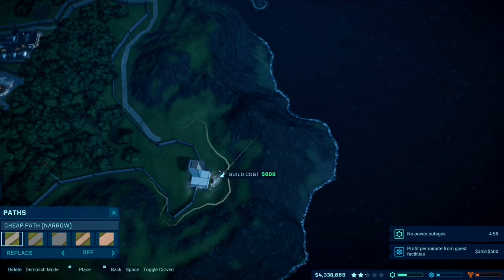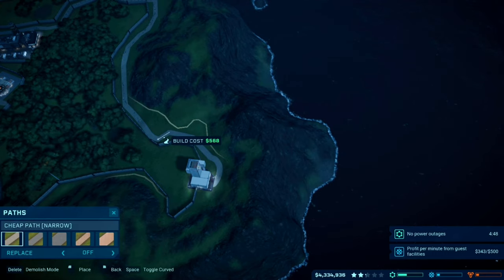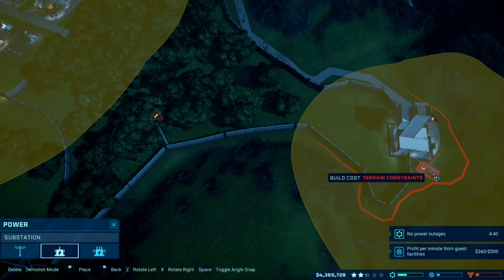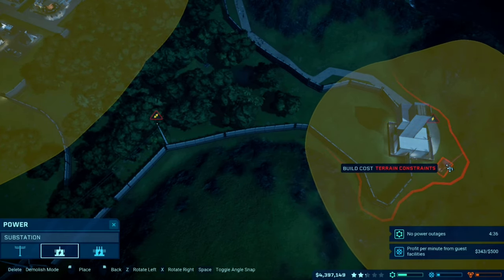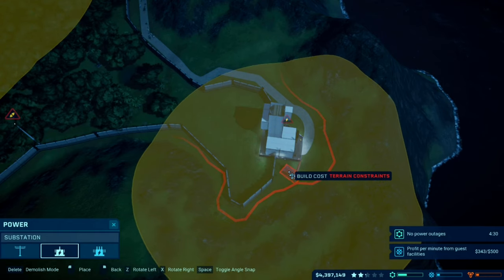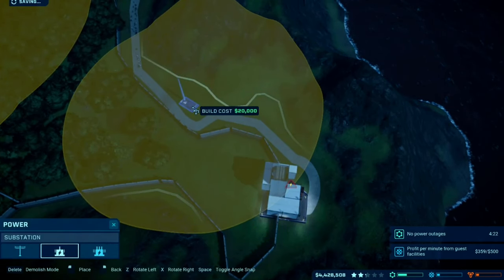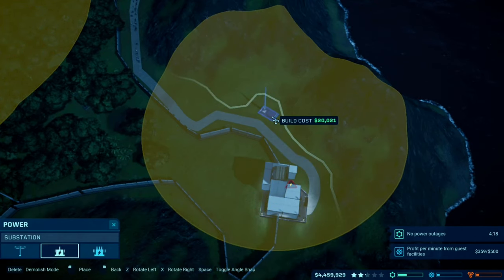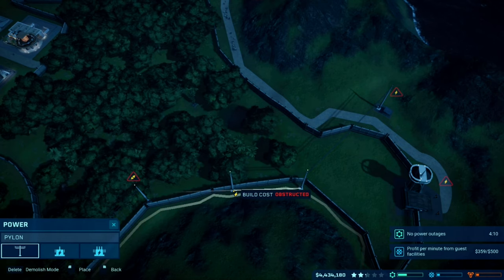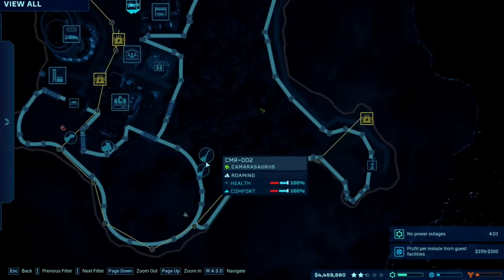Now I need to add a path — make it turn, connect it to the main path. There we go, now guests can view the enclosure. I need power again since we removed that station. If I can place it behind the enclosure that'd be great, but there are terrain constraints. I could place it there — that works! And connect the substations: that there, that there, and that there. That should do it.